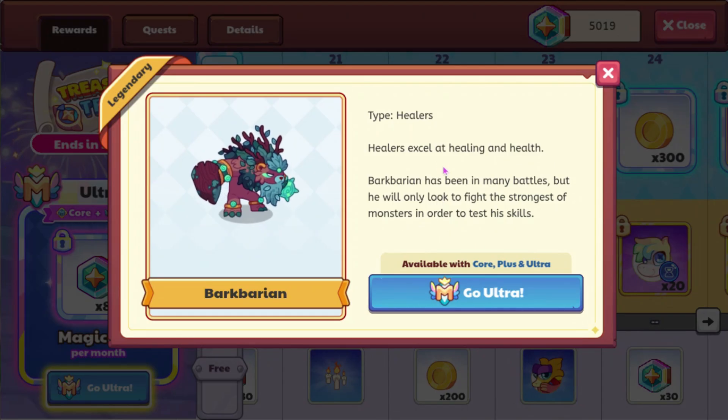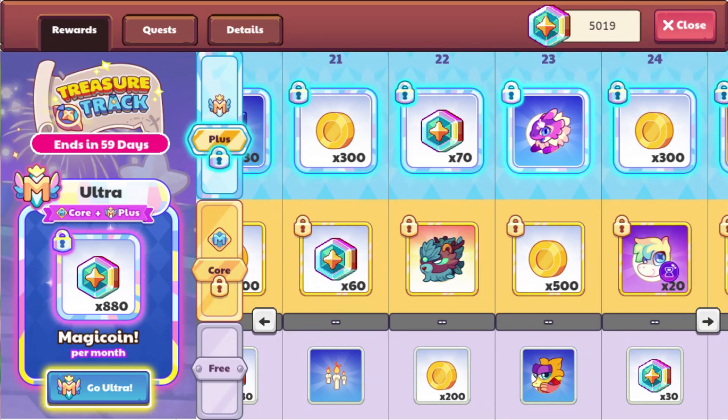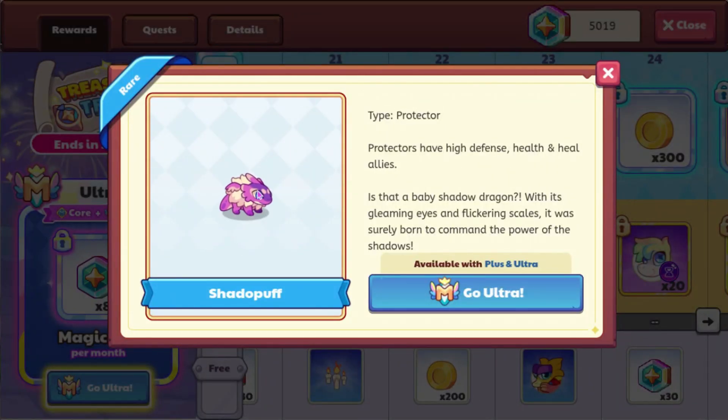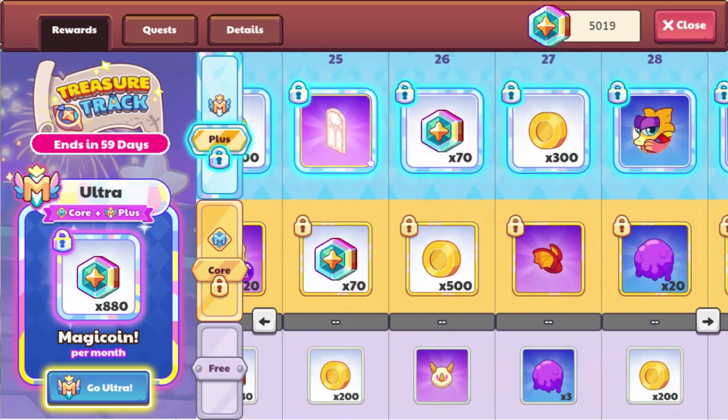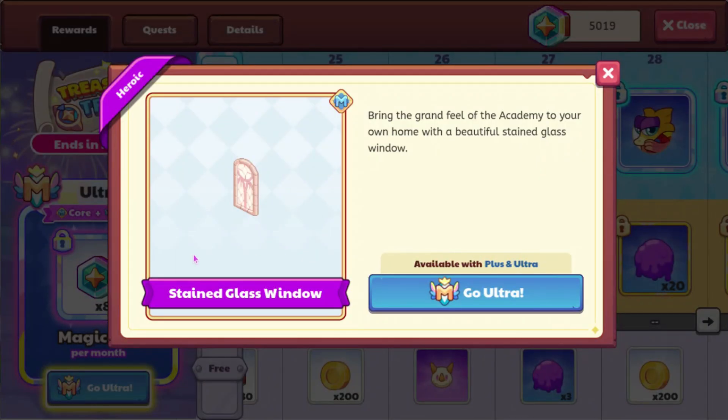We have Barbarian here, which is going to be our first Mythoclepic. We do have a second one later. We also get Shadow Puff, which is an evolution of Shadow Drake — I think it's called Shadow Heart now. Shadow Puff is the first evolution in that chain. We have another Fae, another Cellomorph Marble. And then we have the Stained Glass Window, which I don't know why they're giving us an Academy house item — that's a little odd.